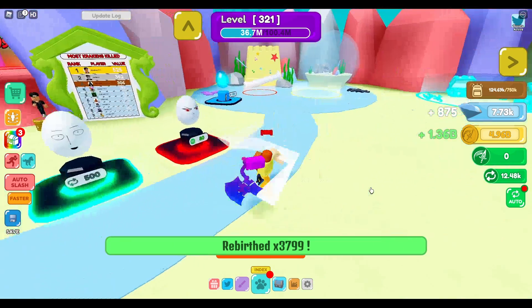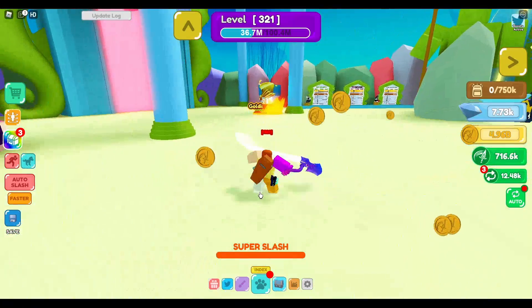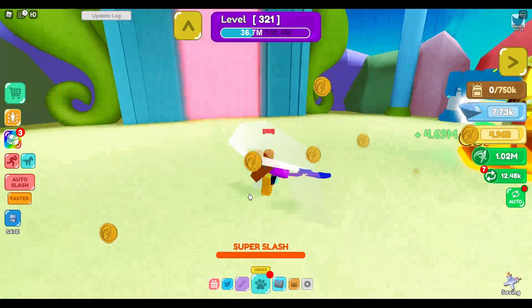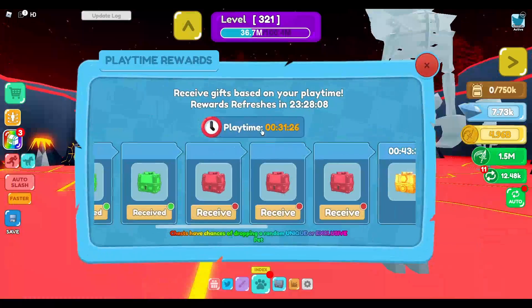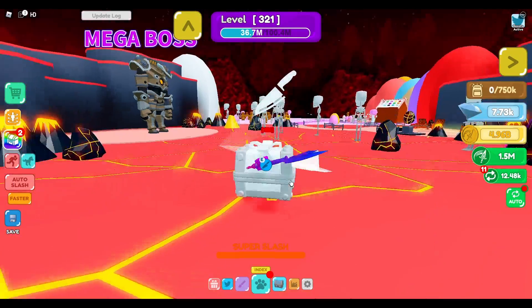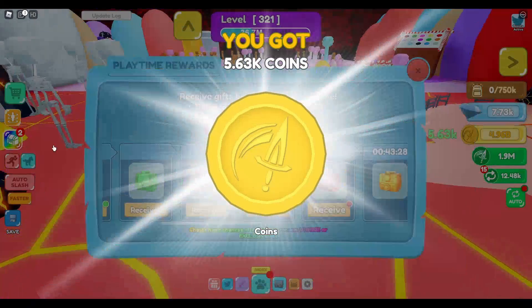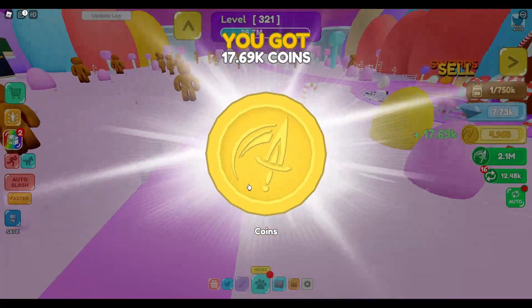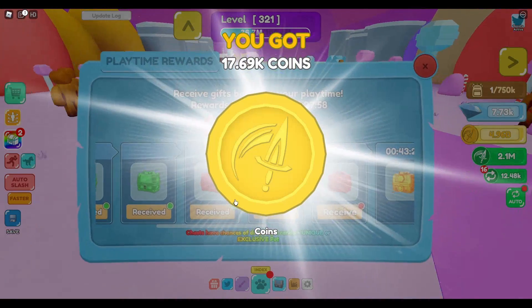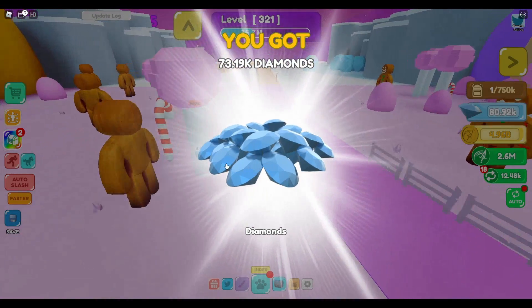I have 7,000 gems, which is good. Let me level up — receive. What do I get? 5,000 coins. That's an upgrade! 17,000 coins — this is really helping me out.